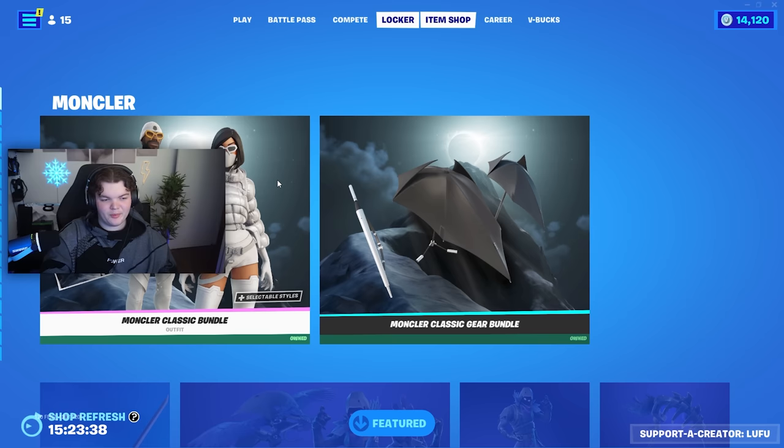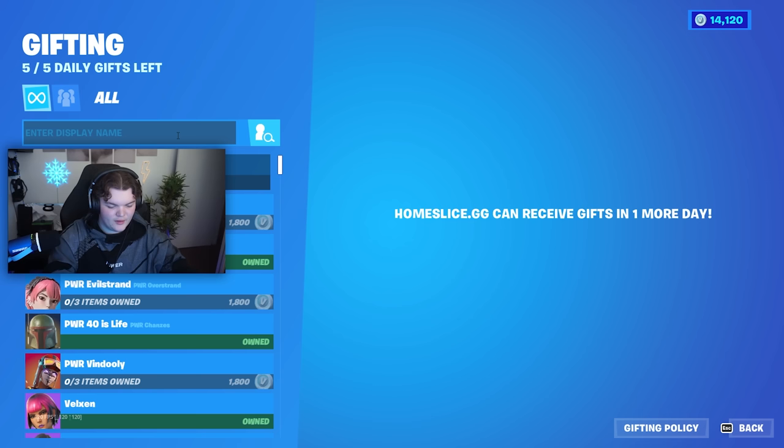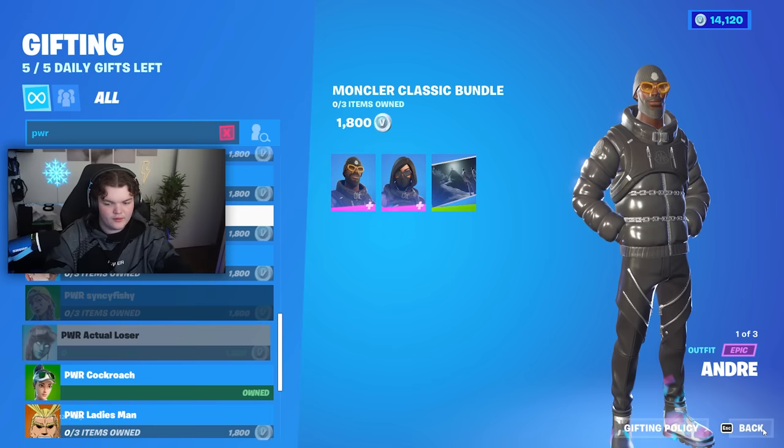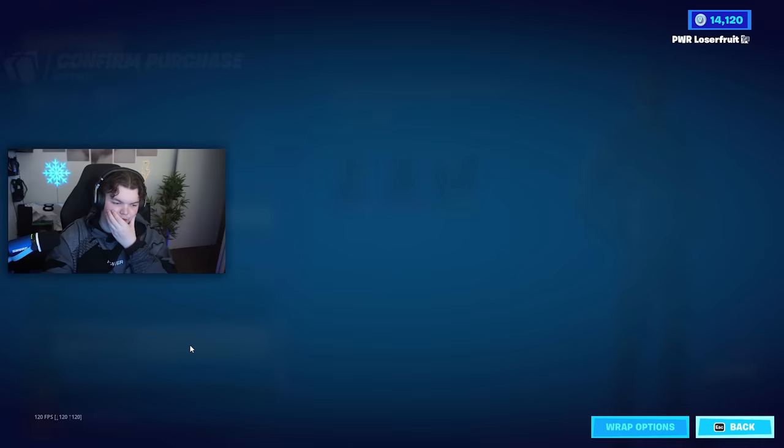How about this? She doesn't have this gladiator — it's only 600 V-Bucks, I reckon we can get her this. I'm gifting myself the skin that I've wanted for quite a bit. Okay, it should just be Power Winter. Don't tell me... Okay, we gotta change my name — my name is Power Actual Loser. I'm gifting myself that and then I'm changing my name.